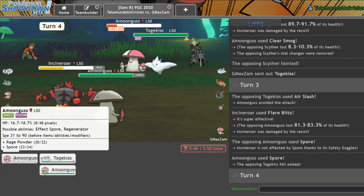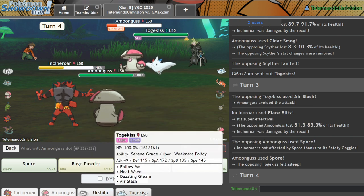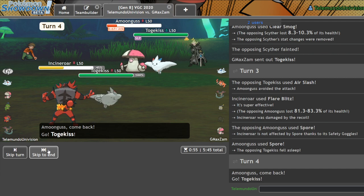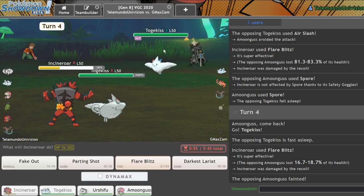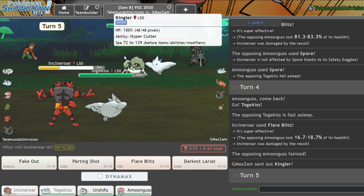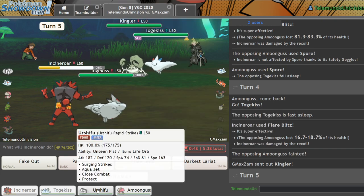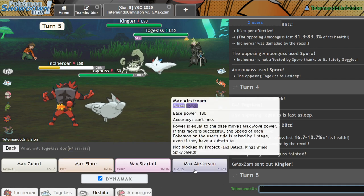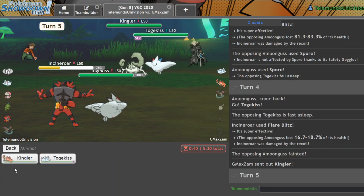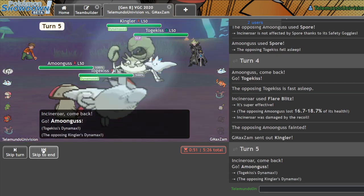Let me go for this Flare Blitz into the Amoongus slot. Do I get in Urshifu? I think I get in my Togekiss actually — I can start Max Airstreaming. I'm fine. He's going to start lowering my Speed, which is whatever. I'll just target into the Kingler here. Let me get in Amoongus, start going for Max Airstream into that Kingler. Because it's gonna Dynamax.